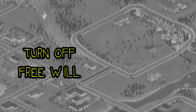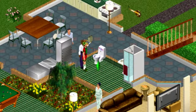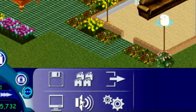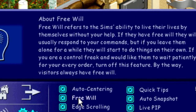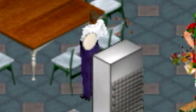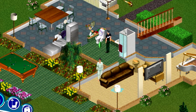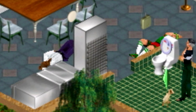Number one: you can turn off your Sims' free will and they will be frozen in place forever. You can go into the settings menu and turn off your Sims' free will. That means they won't do anything unless you tell them what to do, so they're going to stand still. The rest of them are standing completely still — they're not doing anything until I give them an action. And I'm sure you could probably guess, but these Sims are going to literally suffer.